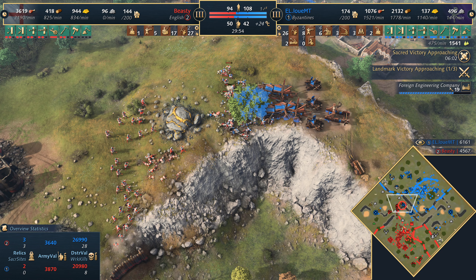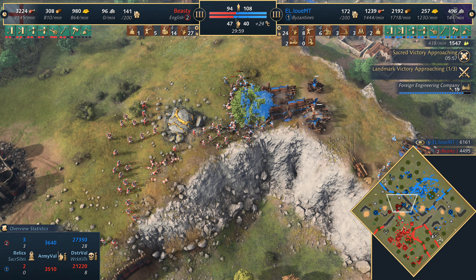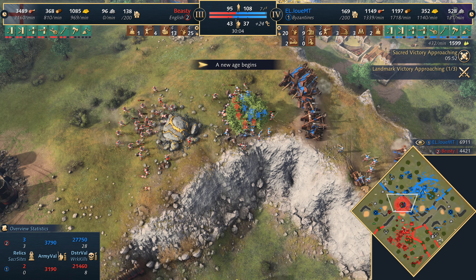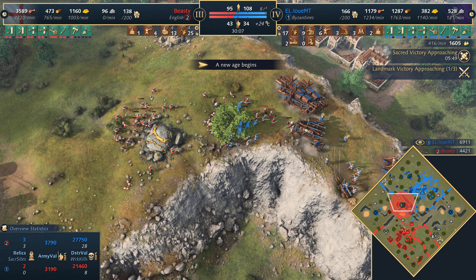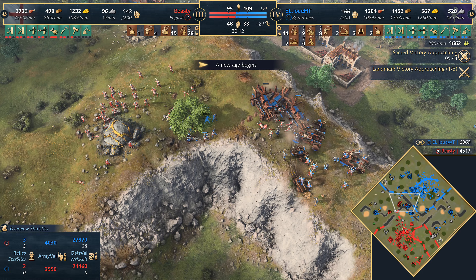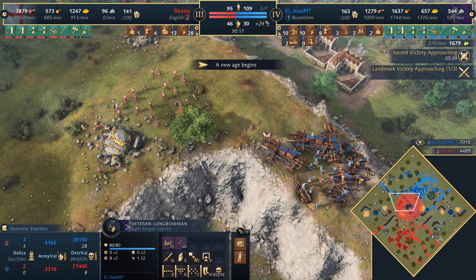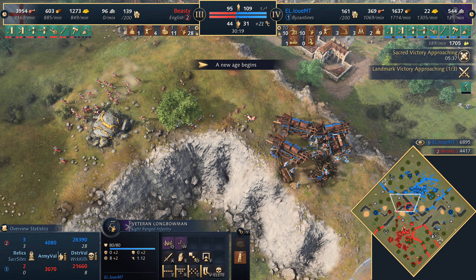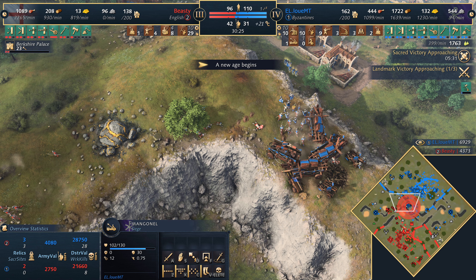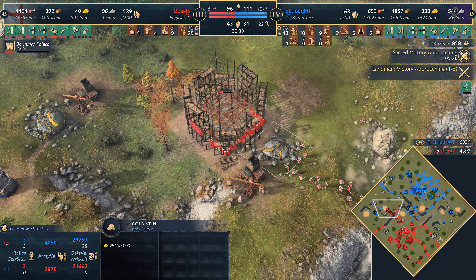There is a mangonel placement and a regular mangonel in fact for the Byzantines — maybe takes the fight. That's a good number of Man of Arms coming in. Another mangonel popping up for the Byzantines. It's a pretty interesting fight — a good number of longbows remain for the Byzantines but not for long with the Man of Arms going on top of them. He's going to try and snipe out the mangonel — might get it in the end. There is the imperial age. Does snipe out one mangonel but doesn't get the second. The Byzantines safe and secure with that second mangonel.